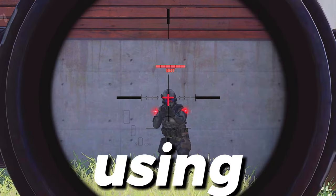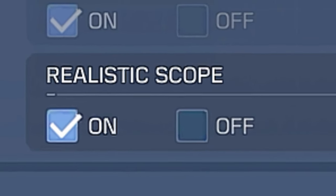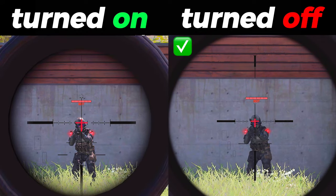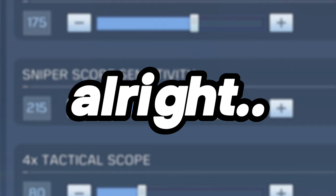Do you want to have a better view when using a sniper? Try turning off realistic scope, because as you can see in the difference, turning this off gives you a much better view for you to aim better.